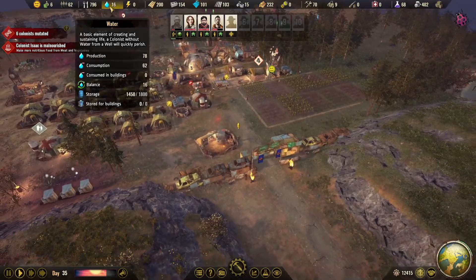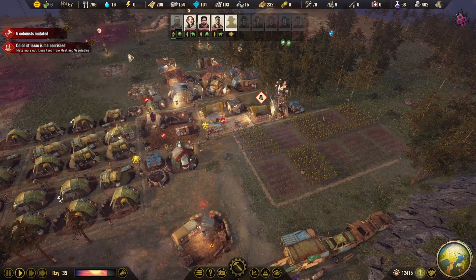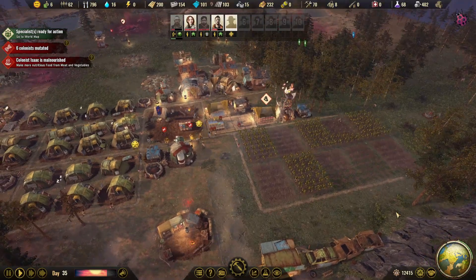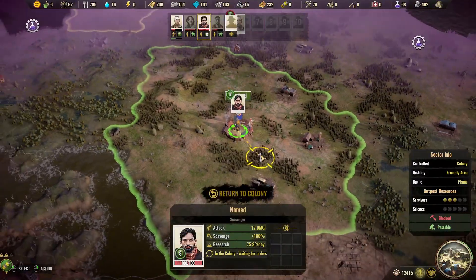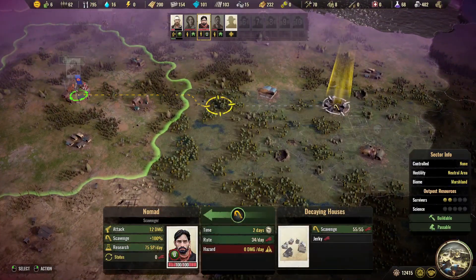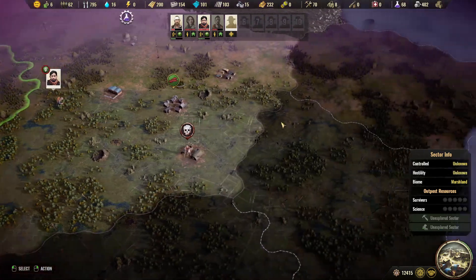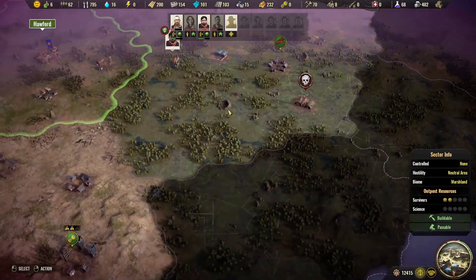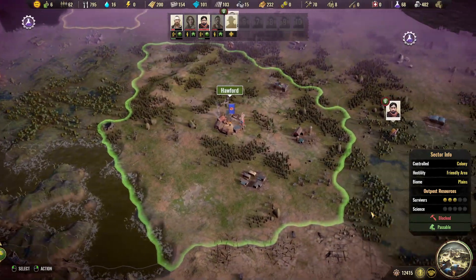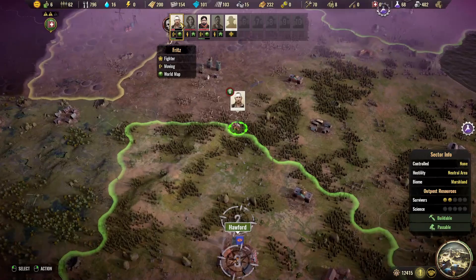We did another well, which is nice because we need a lot of water. And finally we are going well on the food. We are making sure that we get good amounts of food in store for the next disaster, and I'm going to do some exploring and gathering of stuff.